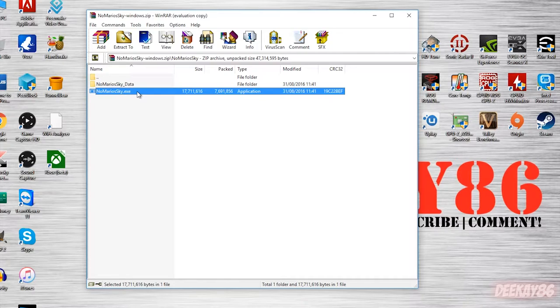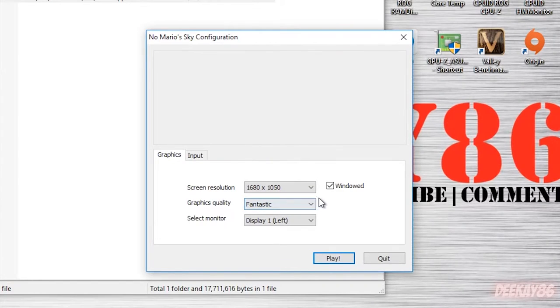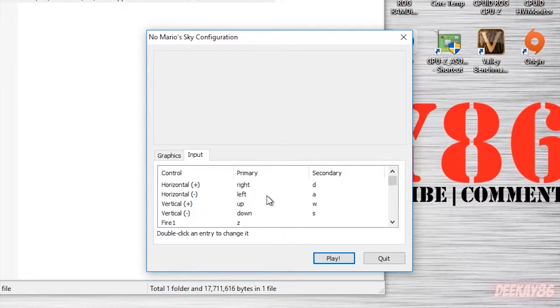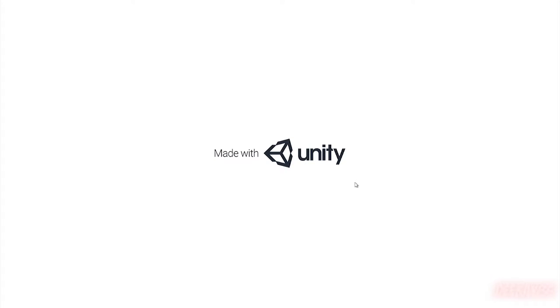Another thing I found when I tried this last night was that you can actually play this with an Xbox controller if you have one plugged in. Right now I have my Xbox Elite controller plugged in. We don't want to play windowed, so untick that. Go down to Full HD. Graphics quality is fantastic. Under Input, you've got your input buttons here including joystick buttons — these are the Xbox Elite buttons. I've left everything as default because there's only a couple of buttons you need to know. So without further ado, let's click play and play the game, shall we?